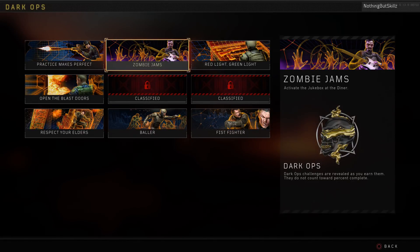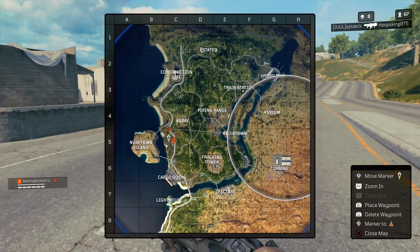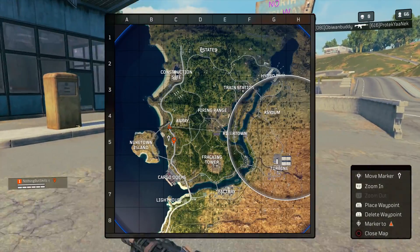The next challenge is Zombie Jams — activate the jukebox at the diner. This is pretty simple and probably one of the easier ones. All you have to do is make it there and hopefully nobody activates it before you. The diner is located just east of Nuketown. If you skydive in you can see it right on the map — it has a big sign that says North Highway Diner.